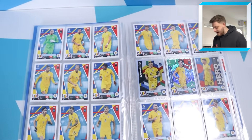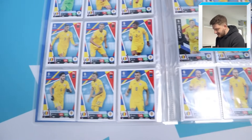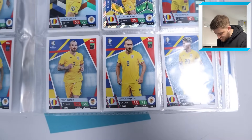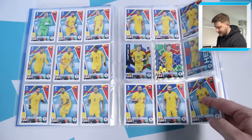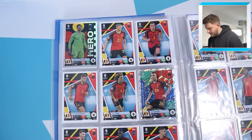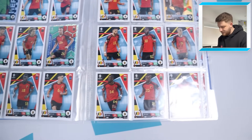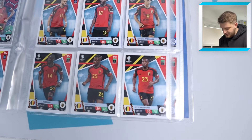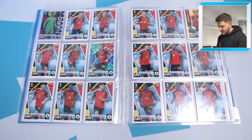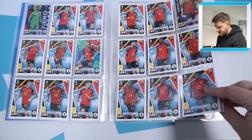Next up we have Romania — another completed team. Love the Romanian kit by the way, looks absolutely superb, and it features quite a famous name: Georges Pushkas. Next up is Belgium — another fully completed side. The fully completed pages look so sweet inside the binder. Let us know what your progress is down in the comment section.